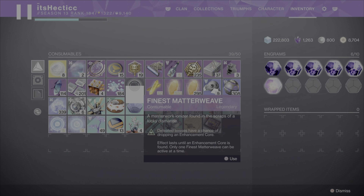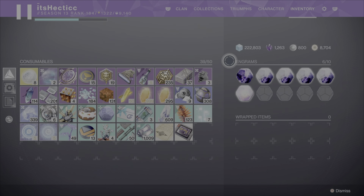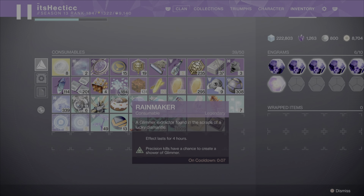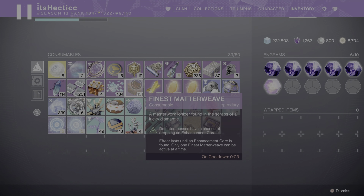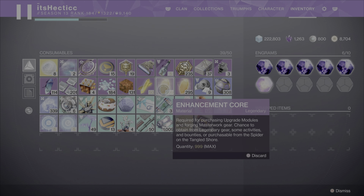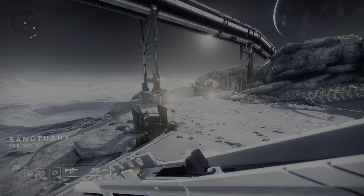Make sure you pop the Finest Matter Weave buff — defeating bosses has a chance of dropping an Enhancement Core. Also pop the Rainmaker if you don't have max glimmer, since it grants glimmer on killing the boss. I have over 1300 Enhancement Cores so it's not a big deal for me, but it's a really important buff if you're low.